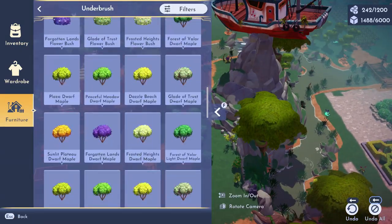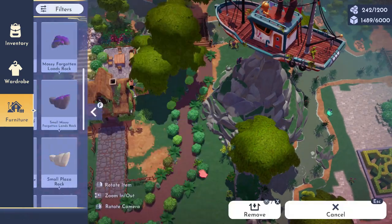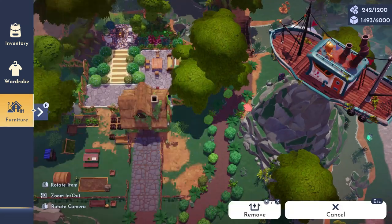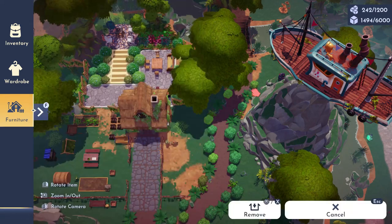I know the game developers would lose out on money, but I think it would be really cool to be able to purchase multiple of the houses. I love the cottage one so much - I've used it in a couple of different builds, and in this one I just want to leave it here. I refuse to uproot it for now until I think of something else.